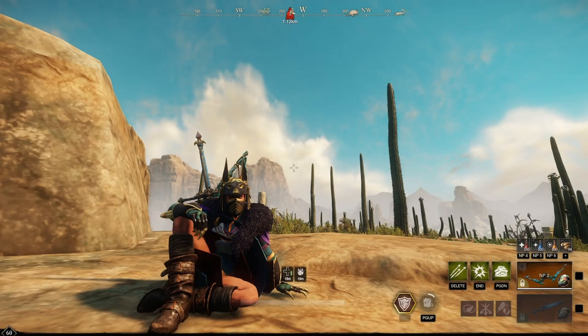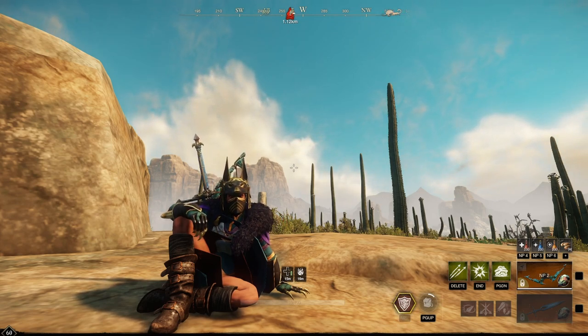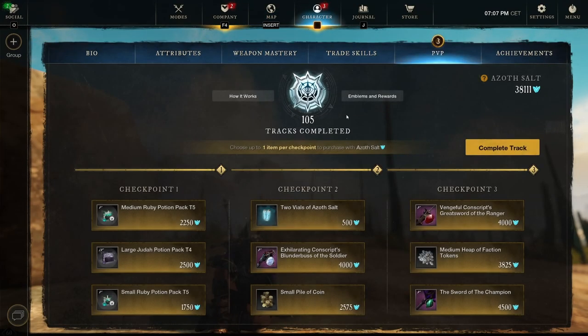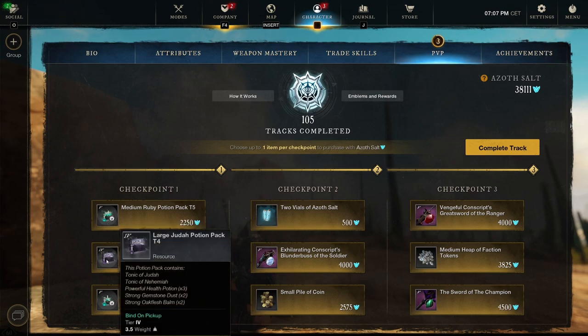Hello, my fellow adventurers, this is Malucha and welcome back to New World. In this episode we're gonna go over the new PVP track. I'm at level 106, still working toward 110. For 106 checkpoint one we find a medium ruby potion pack tier five and a large judah potion pack tier four.